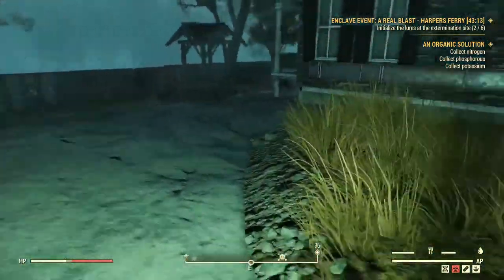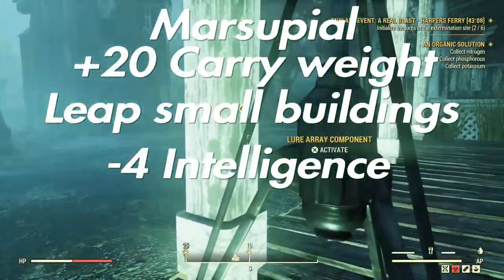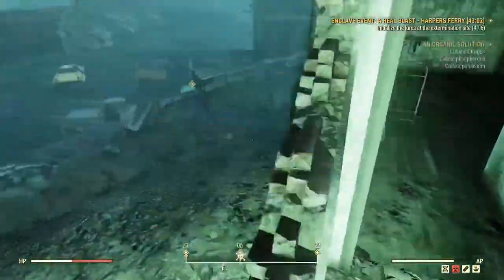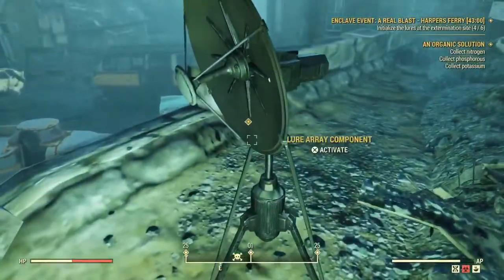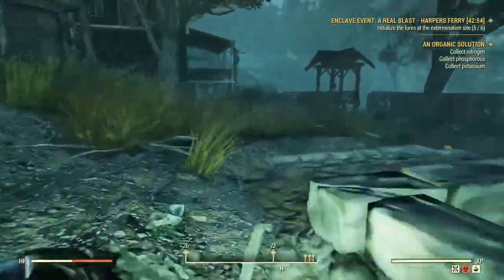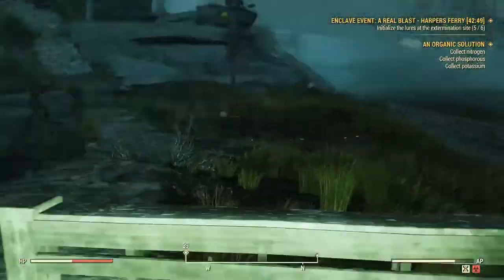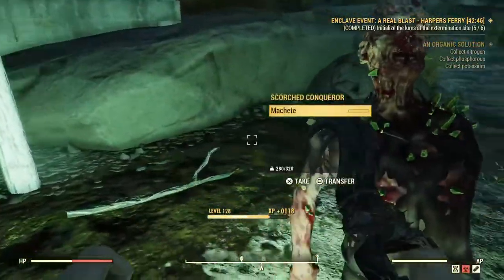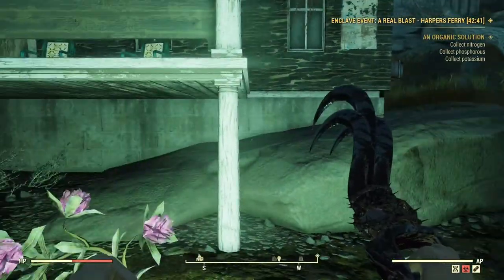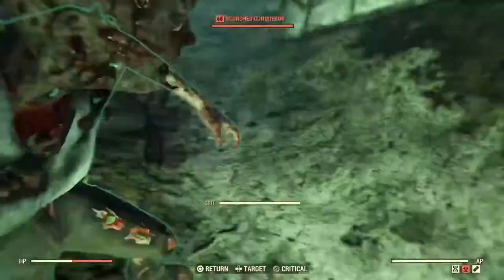Next on the list, Marsupial: plus 20 carry weight and improved jump height. As you've been seeing, my character X23 has clearly got Marsupial and the height's pretty nice. For the sake of Class Freak, you're losing one intellect — really not a big deal, because this is by far the single most fun mutation you are ever going to have. If you roll another character and you don't have Marsupial, you're going to miss it a lot.